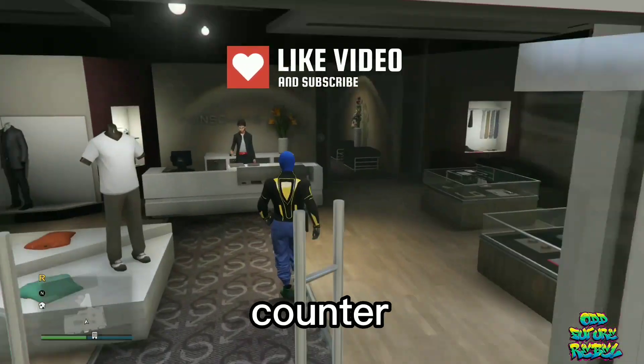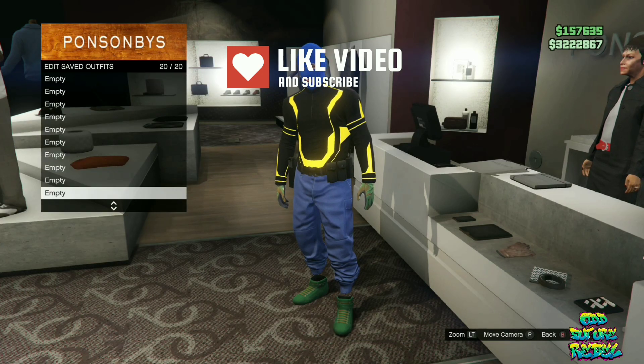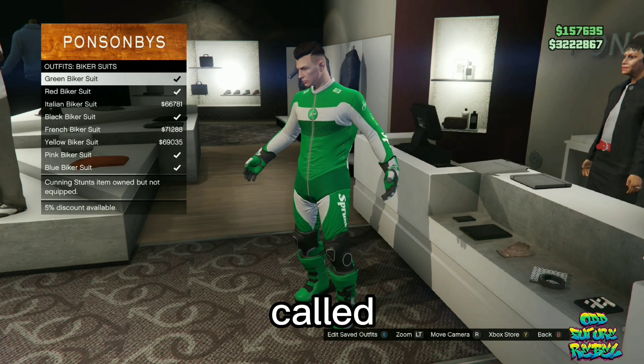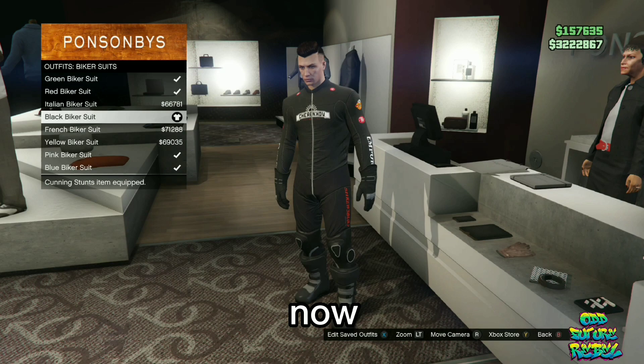Go over to the front counter and make sure you save your current outfit on slot number 20. Now, stay at the front counter still. You will need to find the section called the Biker Suits and buy the black biker suit — this one right here. Now, open up your pause menu, go over to online, and start up the mission called It's a G-Thing.